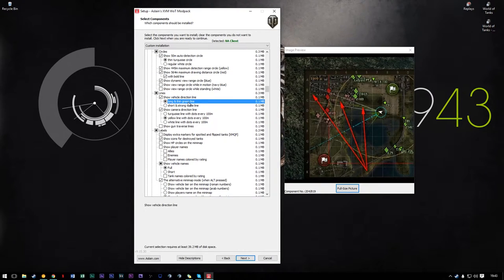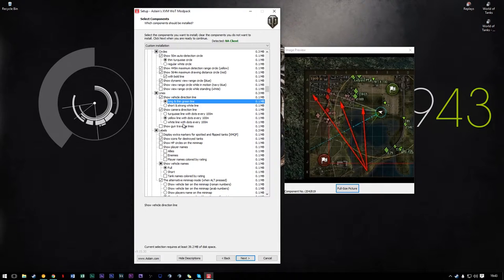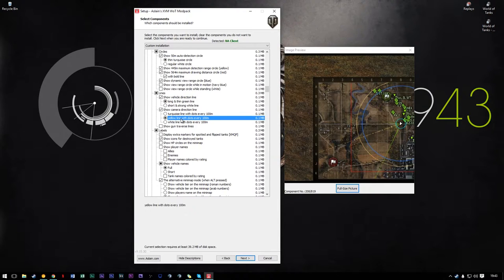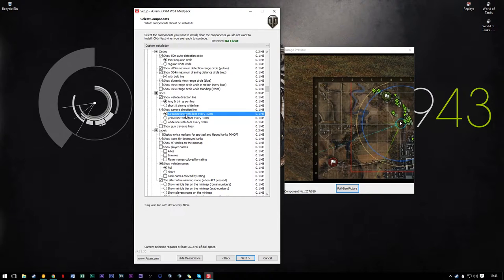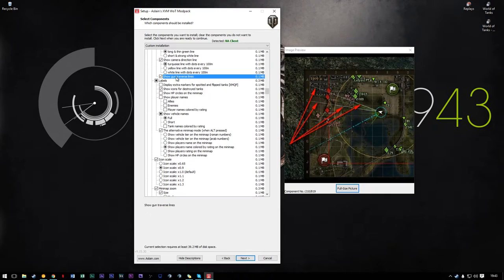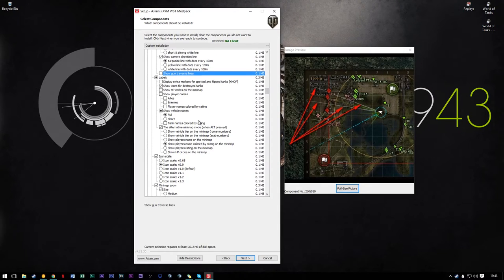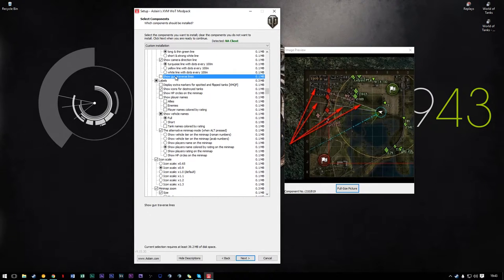When it comes to lines — vehicle direction line — I like the long green one, the short one always sort of did things to my brain. You'll align with dots every 100 meters; I like how it looks. You can also use the turquoise one. You can show traverse lines — I don't use that. That could be useful if you're arty, and these will show up anyway when you're in arty. But I don't need them when I'm in tank destroyers.